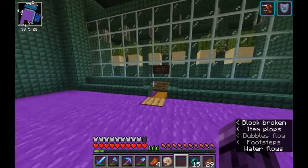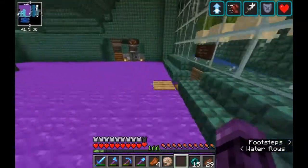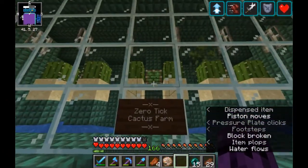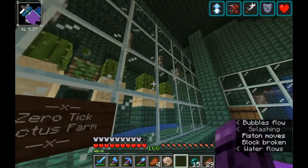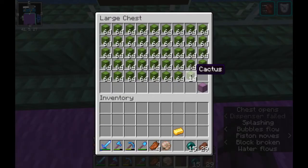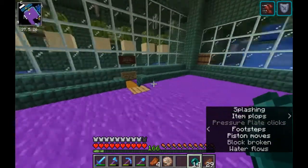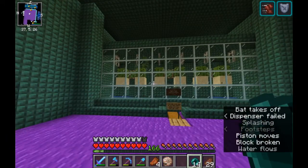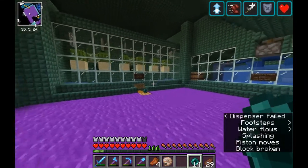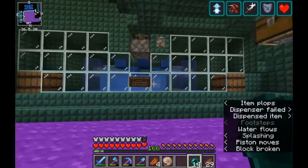Over here we have a cactus farm — zero tick is what it's called. You can look up zero tick cactus farm to find out more. Basically, you stand here, the pistons fire really quickly, doing some weird stuff, causing updates and forcing the cacti to grow and plop down. You can toss an item onto the wooden pressure plate and have it run. It takes five minutes for items to despawn, and since this is in the spawn chunks, these chunks are always loaded as long as at least one player is online. So you can be anywhere on the server and be producing cactus here.